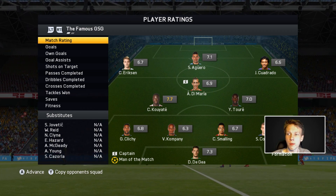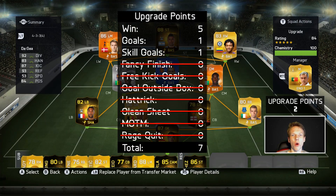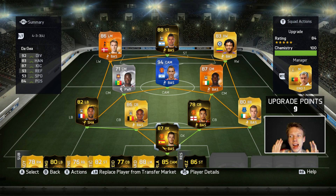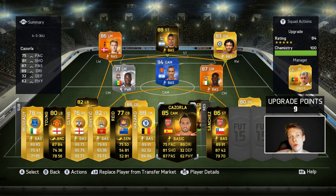We only get 7 points for the win - 1 point for the goal and 1 for the skill goal. Combined with our 2 banked points we have 9 total. We upgrade Kassola 3 ratings into first in-form David Silva, spending all our points. We finish the episode with 0 points banked. Next episode we might look at going into a tournament. Hope you guys enjoyed it - thanks for watching and I'll talk to you later!